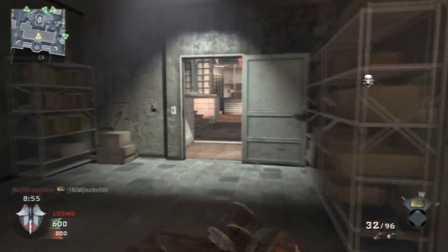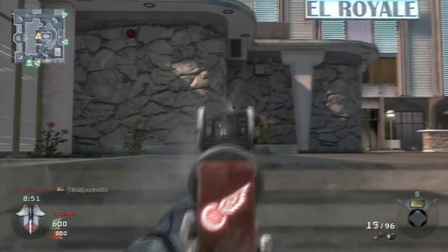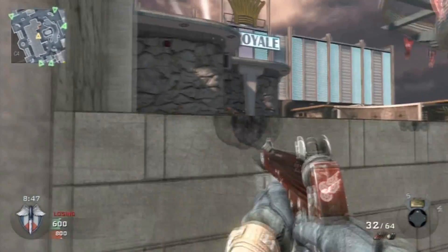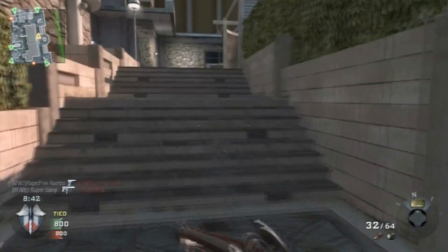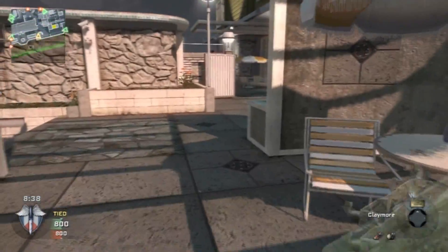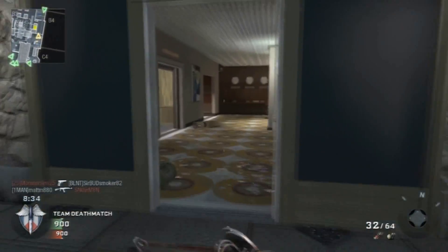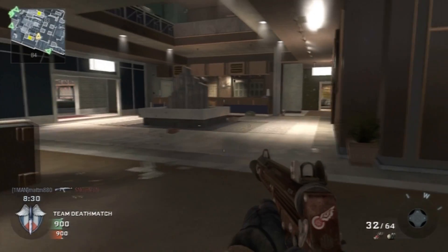Later on in the game I get really frustrated and switch to my FAMAS class - you know, everybody has their FAMAS class for when they get angry at Black Ops. That class probably has Scavenger, Sleight of Hand, Hacker, and Ninja with Extended Mags. The killstreaks I'm using are the three, four, eight - I think. I don't prepare for these commentaries, I just put the mic on and go.